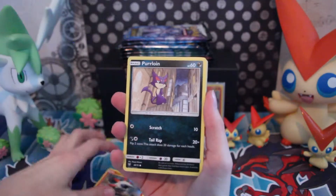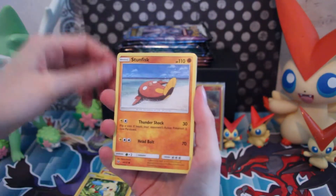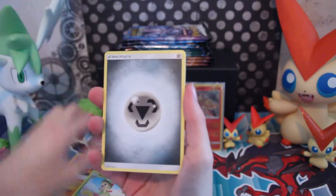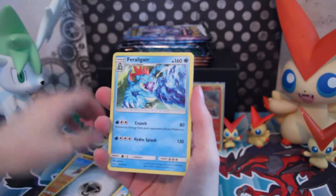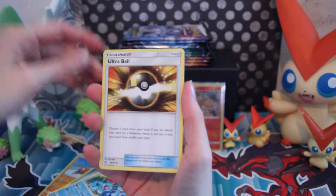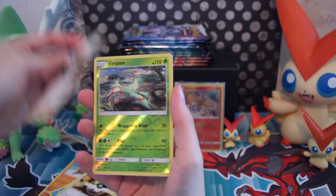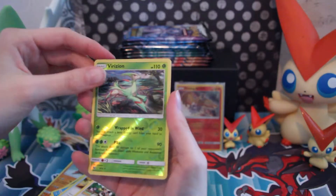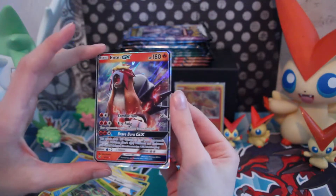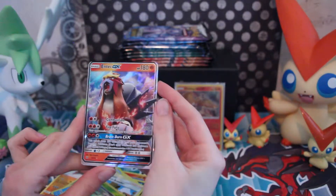Wistar, Purloin, Purloin, Minen, Stunfisk, Foongus, Energy, Feraligatr — wow, that's an uncommon, it's a very cool card. Ultra Ball, Pokémon Breeder. Look at that — Fersa, nice and shiny rare. Entei GX — very nice, that's so cool! First pack and it's an Entei GX. I'm so happy!